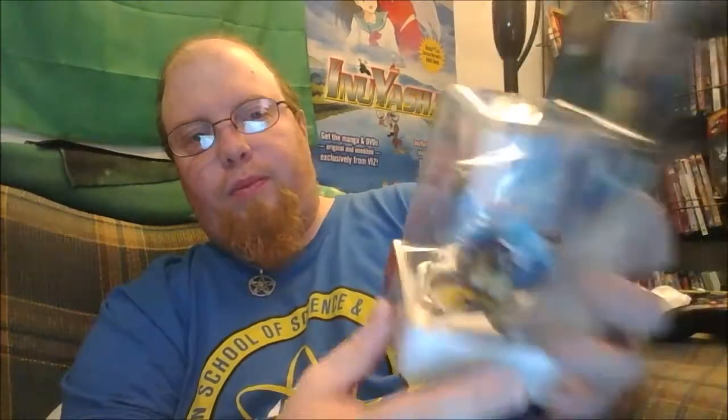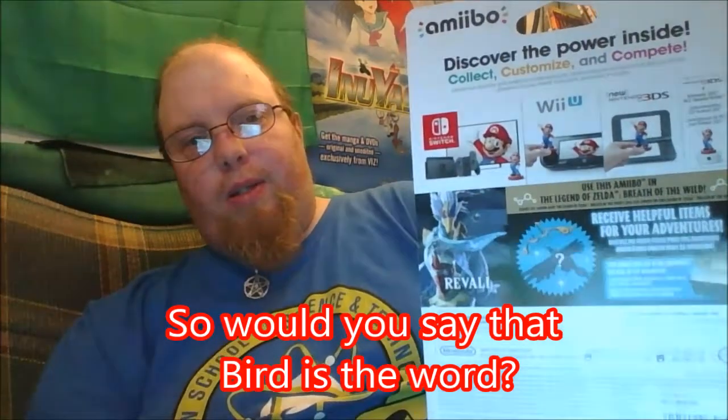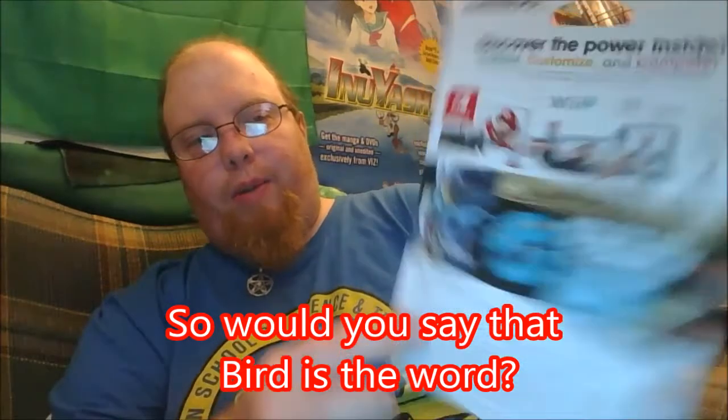Next we have Revali. He's a bird character, so of course the champion he possesses is the bird. Again, wonderful artwork. We've got the logo and the name. On the back, we've got another picture, the bird, and the weapon that you can possibly get with him.